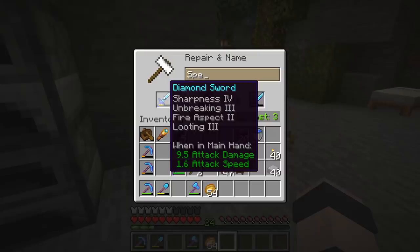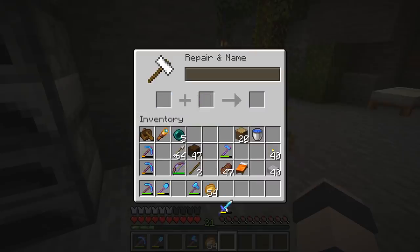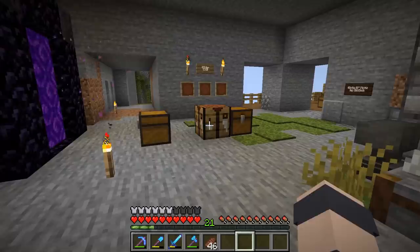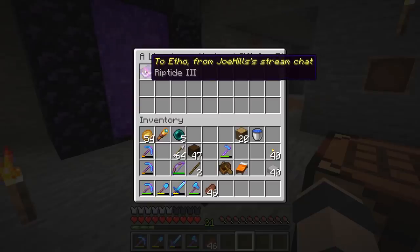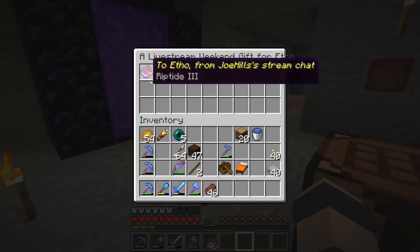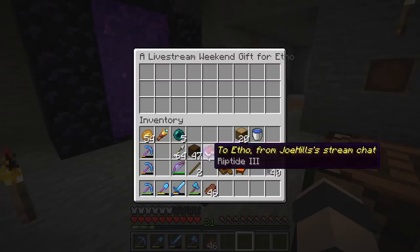Last episode, a lot of people commented about this sword — apparently I got super lucky with this roll, so we're going to call it the special sword. Get a mending on there, make sure we don't lose it. And check this out — we got another thing here: a live stream weekend gift for Etho, from Joe Hills' stream chat. He left us a Riptide 3 book. Thank you, Joe. Thank you, Joe's chat.